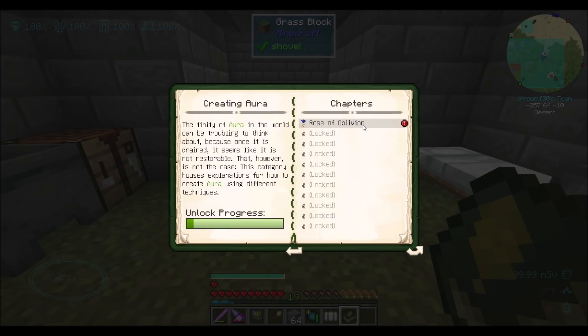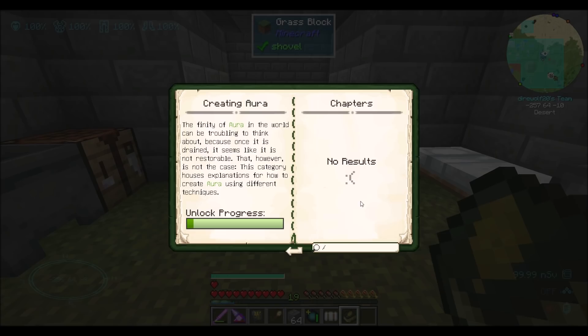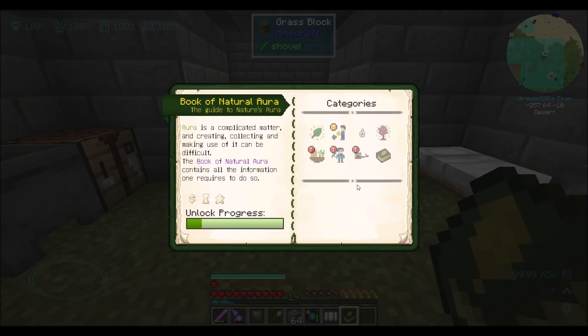Upon the dragon's death, Roses of Oblivion will start sprouting out of the ground on the End island, ready to be collected by any botanist and placed in any dimension. This flower bears very large amounts of aura that can be harvested - dropping an ender eye on the ground close to it will cause the Rose to consume it and start dispersing aura in the environment. There are ways to generate aura and replenish it after you've used it to do magical things.